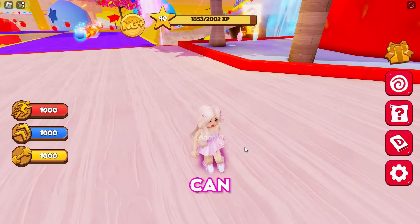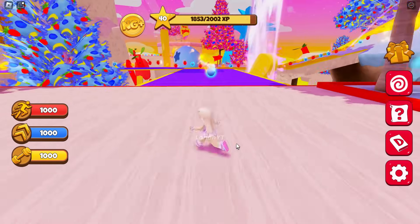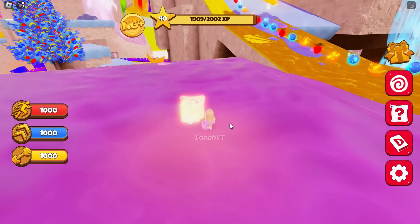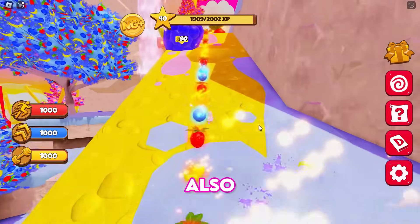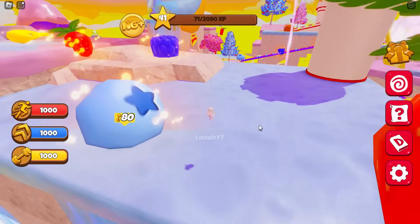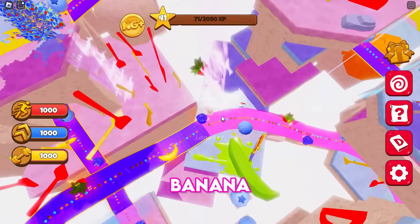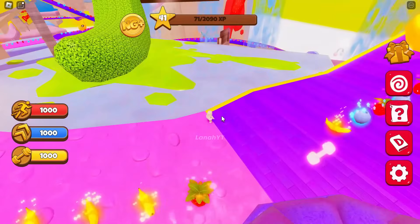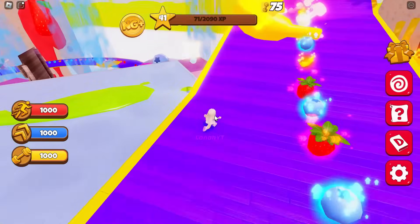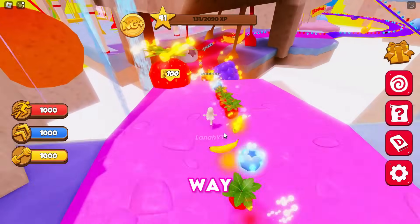Follow me as I show you where you can find each headphone. Here is the first one, right at the spawn. Here's the second one, right near the red arrow sign. The remaining ones are also very easy to find. Jump from here to the large green banana. Here is the third headphone. Go straight from this way to find the remaining two.